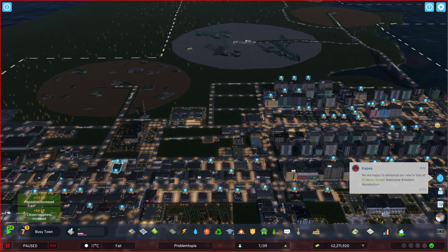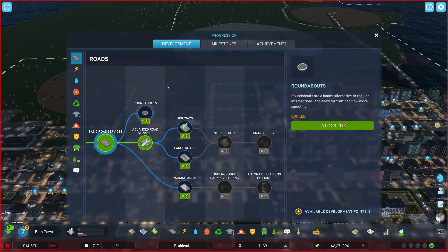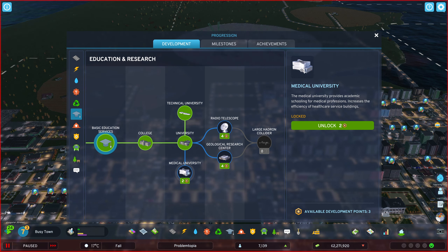I was thinking as well, something that we could do to maybe increase or ramp up the need for office demand is opening up a university, which I believe we have done. Medical university — we got a medical university. For medical professions, it increases efficiency of healthcare service buildings.